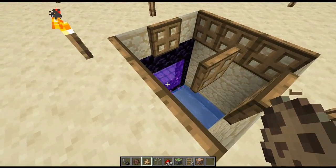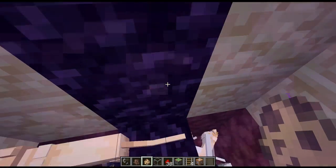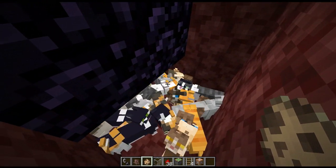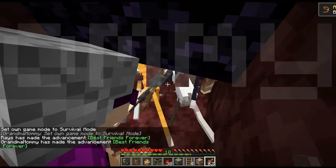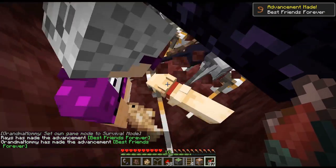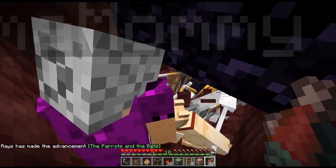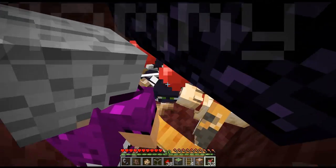Then they'll fall down, and we have a little waterway which just pushes all the cats over into a nether portal. The cats will come out of the portal and fall down here. All you have to do is come down here and tame the cats. They're nice and concentrated so they won't run away. You can go ahead and start feeding them some cod or some raw salmon, and you can see how easy it is to tame them. We got one tamed already here, and Grandma's taming them as well. You can get all the different types and variations of cats this way.